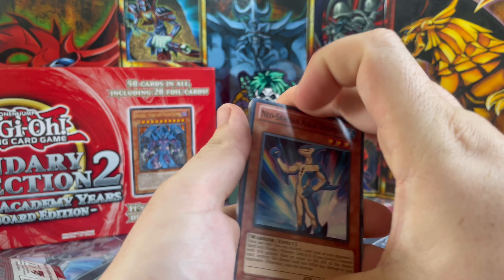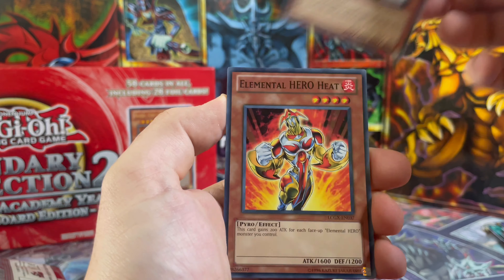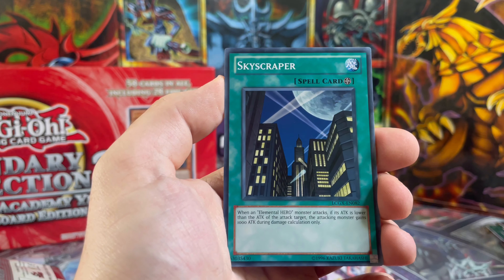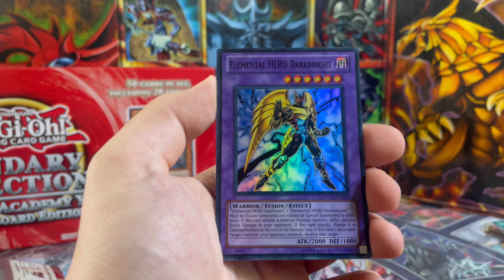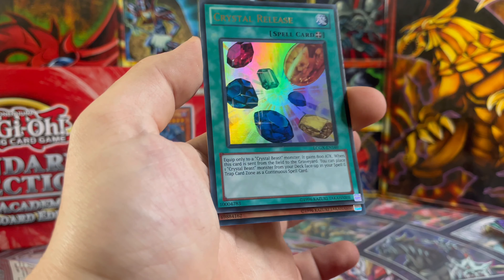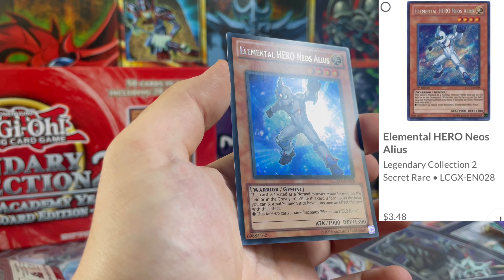Last pack - come on, make this another awesome pull! There's our Neo Dolphin. For our rare: Overload Fusion, Neo Space Aqua Dolphin, Elemental Hero Heat, Wise of Snake Deity, Hero Heart, Sky Scraper. Onto our foils: Dark Bright Elemental Hero, Crystal Release for our ultra. And it is not vanilla so it's not going to be one of our alternative arts - it is Elemental Hero Neos Alias. Very, very nice.